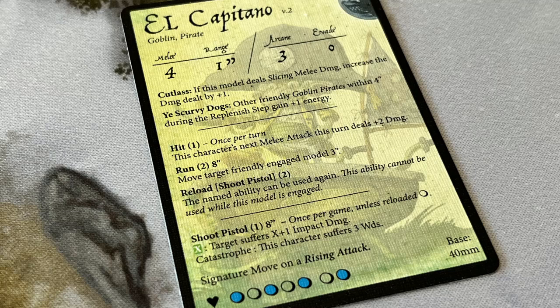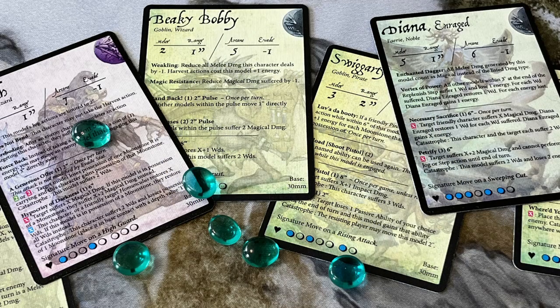Each character gets a signature move, the details of which are on the back of the card — that's for melee combat. Finally, you have a health bar at the bottom, representing the number of wounds the character takes before being knocked out. It's a good idea to put your character cards in plastic sleeves so you can mark wounds with a dry erase pen. The blue dots on the health bar represent how much energy the character gets at the start of the turn. As the character takes damage and you cross off health dots, they generate less and less energy — a wonderful way to represent how taking damage impacts combat effectiveness.